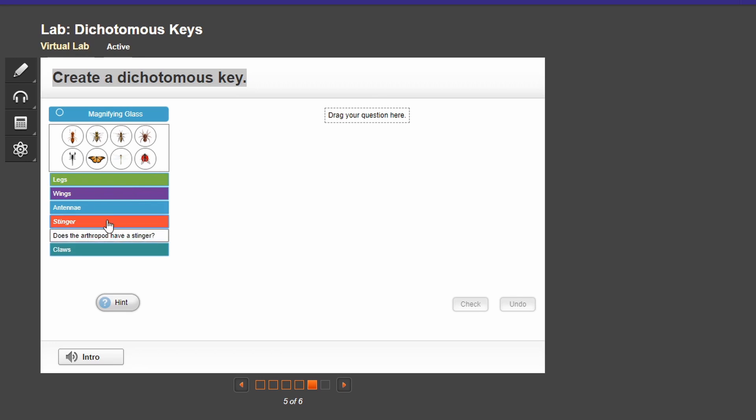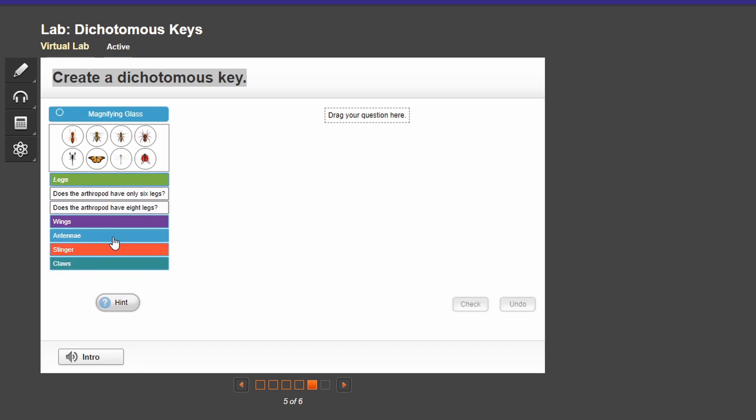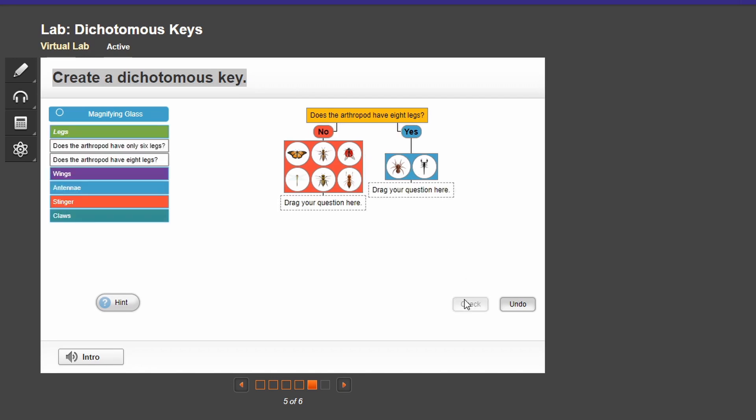I'm guessing these are the questions: stinger, claws, antennae, wings, and legs. Let's start off with a random one — eight legs. Does your arthropod have eight legs? I mean, of course. Yeah, and then the rest are just — yeah, guys, I've done this before. This is why I restart it, because you'll see. All right, so check.